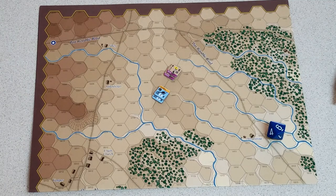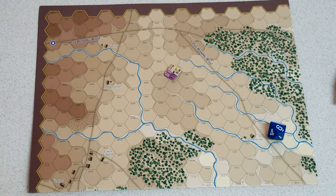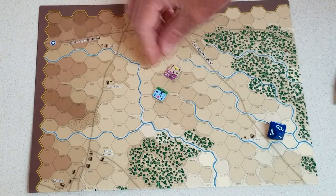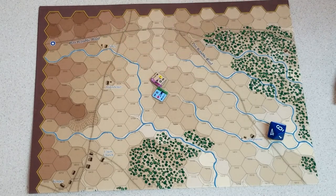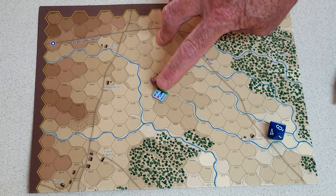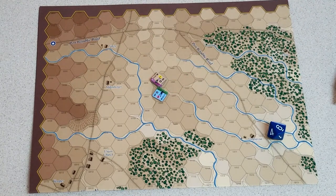Stacking and shock: units attacking in shock combat combine their strength points. So if Johnny Reb is going to assault a unit with both of his units, their strength would be combined — not a 5 and a 4 separately, but 9. Same works for the defender: whatever's in the defender's hex, all of those are being shocked. The top unit takes all the results.